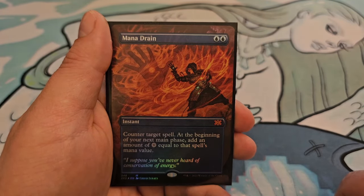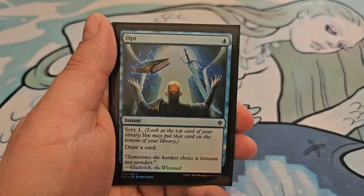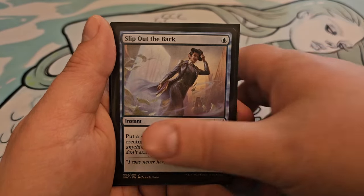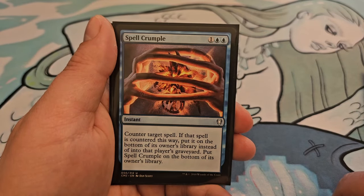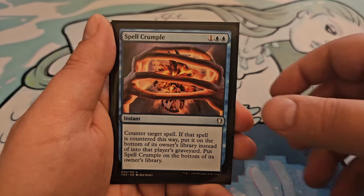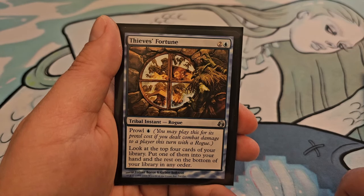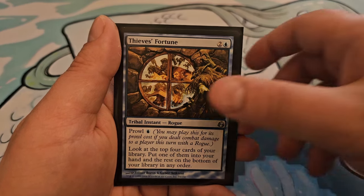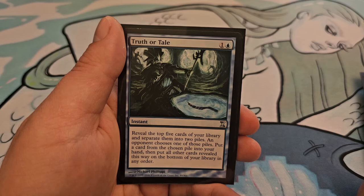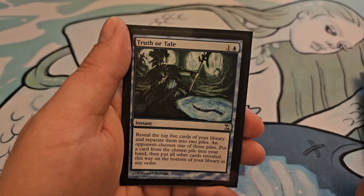Dig Through Time, 6 and 2 blue with Delve: look at the top 7 cards of your library, put 2 into your hand and the rest on the bottom in any order. Experimental Augury, for 1 and a blue: look at the top 3 cards, put 1 into your hand and the rest on the bottom in any order, then proliferate. Impulse, for 1 and a blue: look at the top 4 cards, put 1 into your hand and the rest on the bottom in any order. Mana Drain, for 2 blue: counter target spell; at the beginning of your next main phase, add mana equal to that spell's mana value. Opt, for 1 blue: scry 1, draw a card. Slip Out the Back, for 1 blue: put a +1/+1 counter on target creature; it phases out. Spell Crumple, for 1 and 2 blue: counter target spell; if countered this way, put it on the bottom of its owner's library instead of into the graveyard, then put Spell Crumple on the bottom of its owner's library. Thieves' Fortune, for 2 and a blue with Prowl for 1 blue: look at the top 4 cards, put 1 into your hand and the rest on the bottom in any order. Truth or Tale, for 1 and a blue: reveal the top 5 cards of your library and separate them into 2 piles; an opponent chooses one pile, put a card from the chosen pile into your hand, then put all other revealed cards on the bottom of your library in any order.